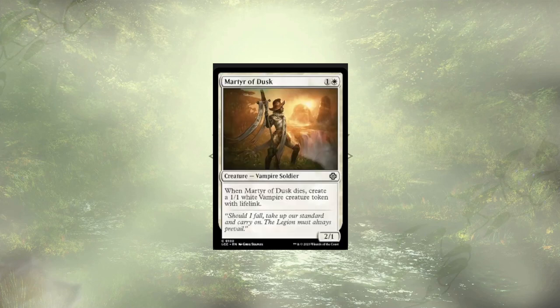Martyr of Dusk is another 2-drop — a 2/1 that simply wants to attack and die for card advantage, becoming a 4/3 flyer. Token vampires we create could be used for fodder, but the rest of them shouldn't be tossed aside so easily. We have better things to do that are going to have a bigger immediate impact on the game than the Martyr of Dusk.